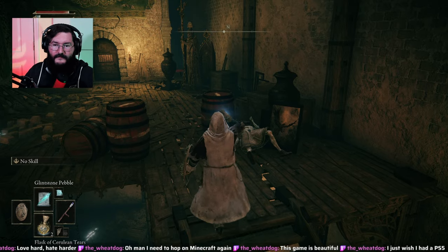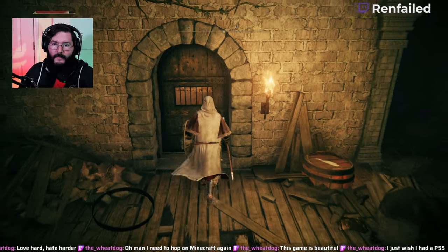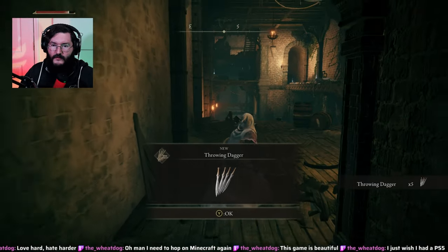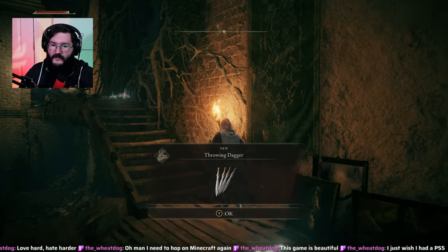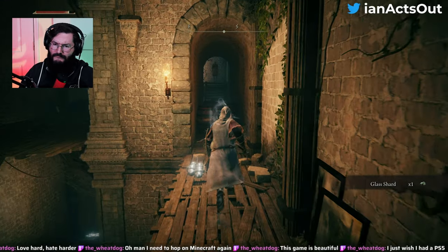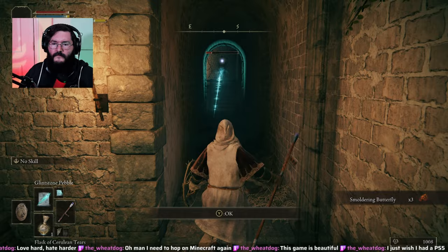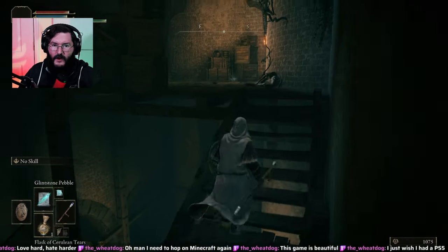Speaking of which, I'm about to die. This door's locked — interesting. Is this the key? No, these are throwing daggers. I'm okay with that. There's nothing to climb here in this spot. I'll pillage that glass shard. And a smoldering butterfly — makes sense, I can make bombs with those.